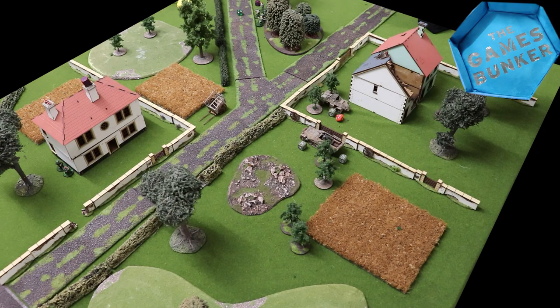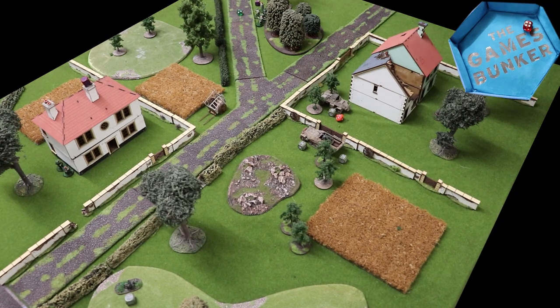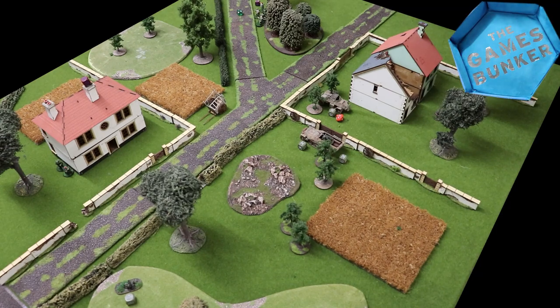Jim gets to go again and his air observer advances and fires on the PIAT team. He's at long range, moved, and shooting at a small team — lots of negative modifiers, so he needs a six. He misses. The Brits retaliate: the forward observer in the building takes a shot at long range against a small team, but not moving so needing a five to hit. Also misses.